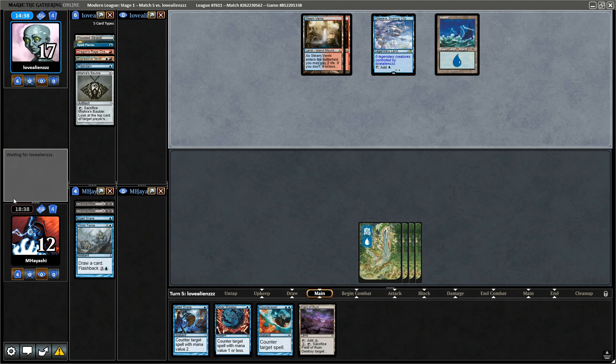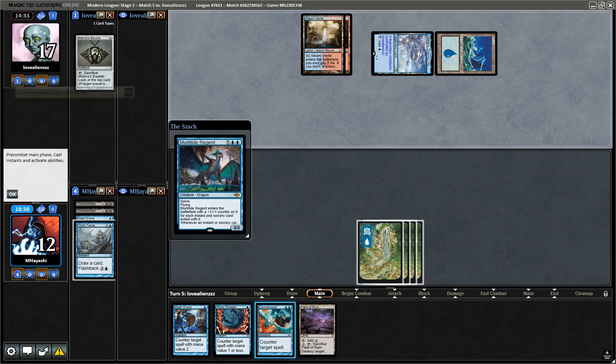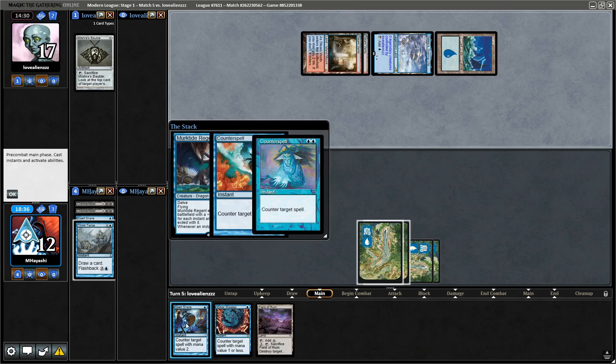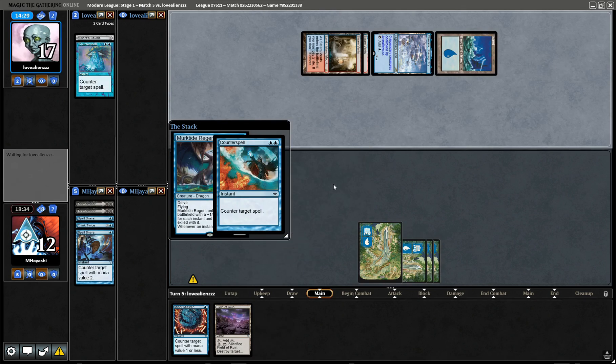They do love aliens. They do Counterspell right on cue — if they have Counterspell, we have Spell Snare. Nice. They just scoop it up.